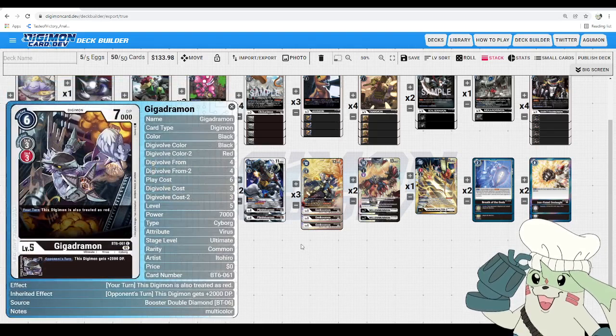Next we got Gigadramon: 3 to Digivolve into from either red or black, hard cast for 6, and it has 7,000 DP. Your turn, the Digimon is also treated as red, so if you want to get funky with some techs like a Delicate Plan or a Gaia Force, this could work. But the main reason we're running it is for its Inheritable: this Digimon gets +2,000 DP. That's a really big number and quickly puts your blockers at the Mega level at a high DP value that becomes a real pain for your opponent.